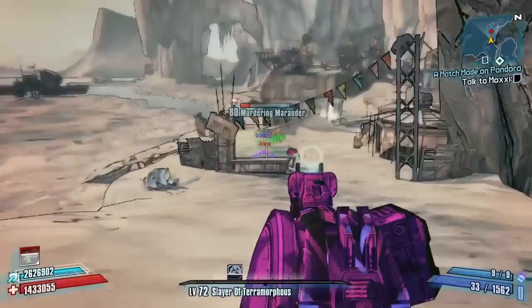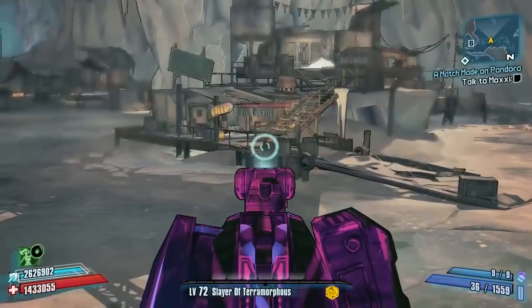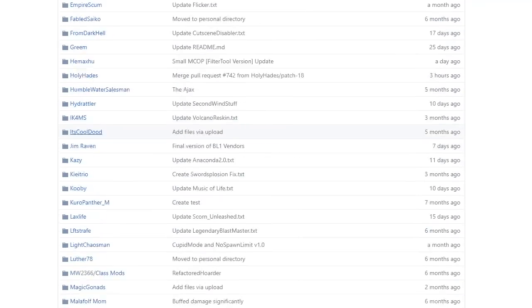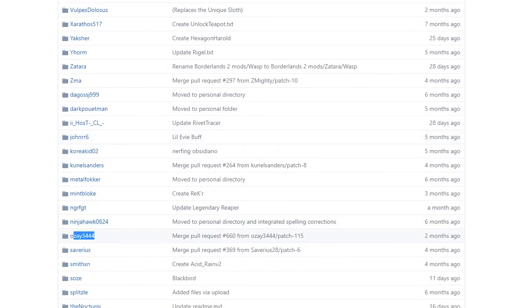We're in the Southern Shelf map right now. As always, we'll start off by showing you exactly where to get this weapon. You can click on the link in the description, which will take you straight there, or you can navigate there yourself by clicking on Borderlands 2 Mods on the community GitHub page and then scrolling right down to near the bottom to ozay's section, which is right here.